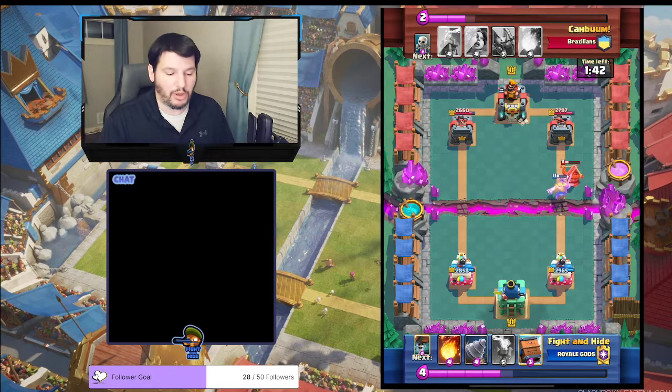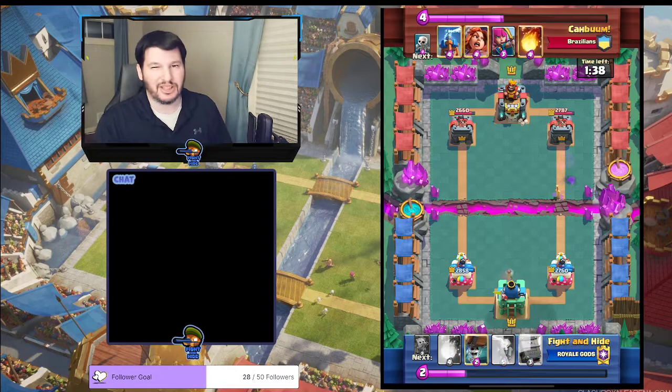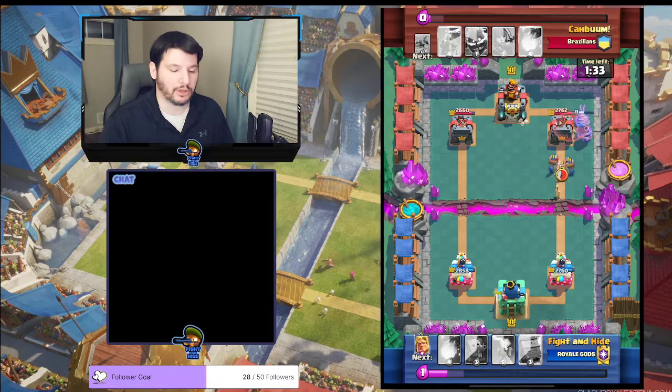He logged it, but while he was logging it he wasted Elixir and had no ability to defend against the Golden Knight. He gets a hit or two, a little bit of chip damage — so what? Don't worry about it. Keep cycling your Drill and your Wall Breakers.